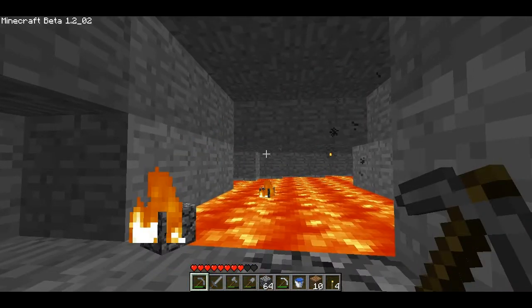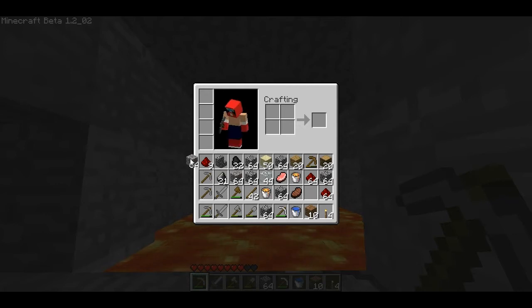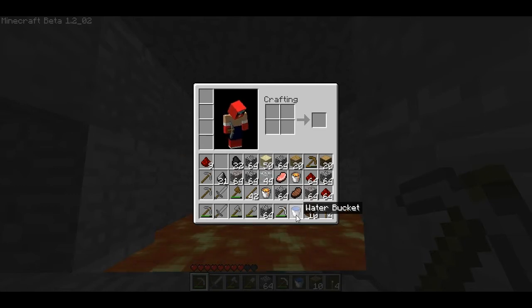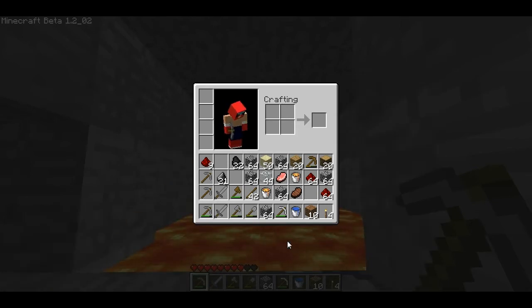I think we're gonna take advantage of this time right now to get rid of some things we don't need, like these stacks of 64 gravel and this cobblestone. We don't need that. Gravel just decided to come back.